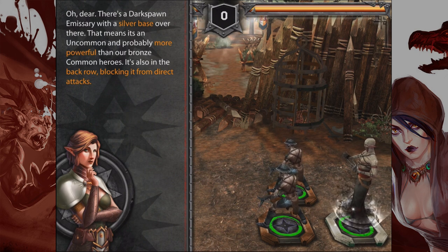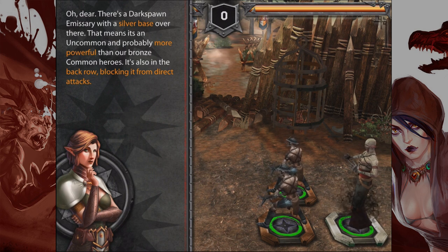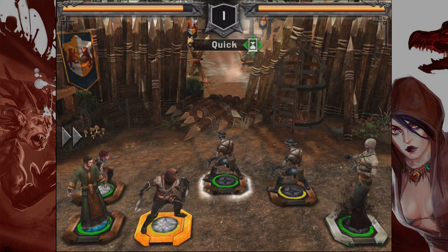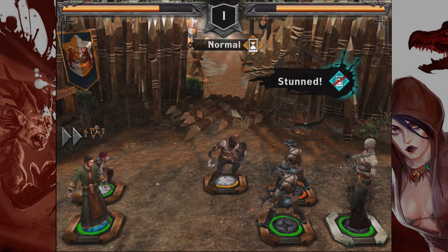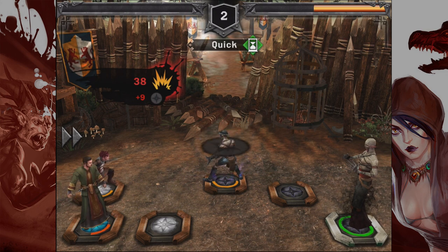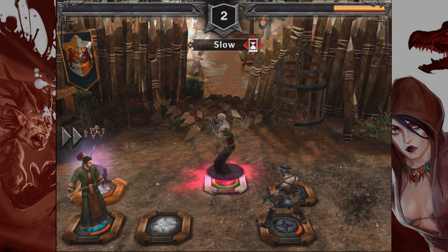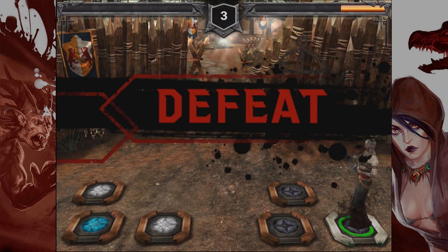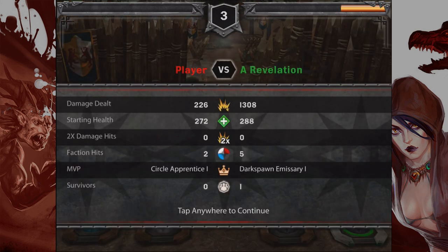There's a Darkspawn Emissary with a silver base over there — that means it's uncommon and probably more powerful than our bronze common heroes. It's also in the back row, blocking it from direct attacks. So he's a super hardcore dude at the back and we can't get to him until we've mowed through these crossbowmen. He just disintegrated my dude! Holy crap, this ain't looking good. We've been defeated, guys.